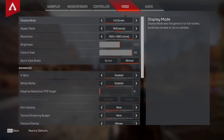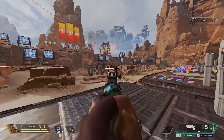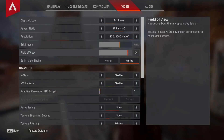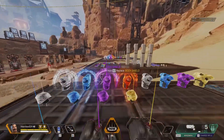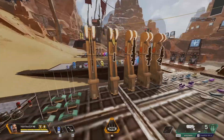Here you can see this is max field of view. Now let me toggle my macro once. As you can see, I brought my field of view down 6 points to 104. For some people, a lower field of view is more comfortable. If you're a console player coming into PC, a lower field of view might be more comfortable.